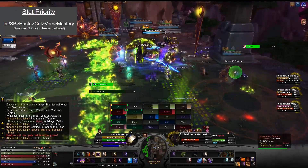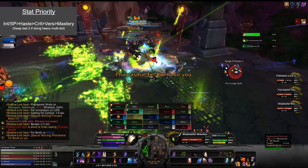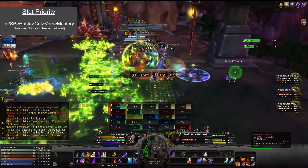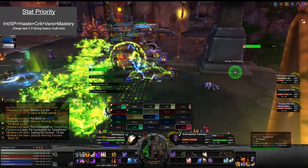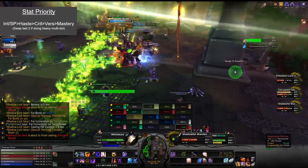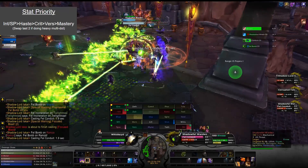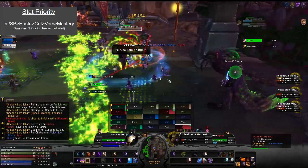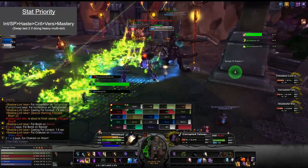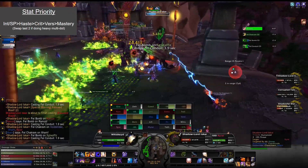Crit is a strong second for several reasons: it's a general damage increase, and it synergizes with Auspicious Spirits — every Shadow Word: Pain crit summons an additional spirit that deals damage and generates insanity. Crit falls just beneath haste because haste keeps you in Void Form much longer. Versatility is a generalized damage increase and sits just above mastery in general — however, swap those two if you're doing multi-dot or cleave content, where mastery helps maintain your DoTs more effectively.